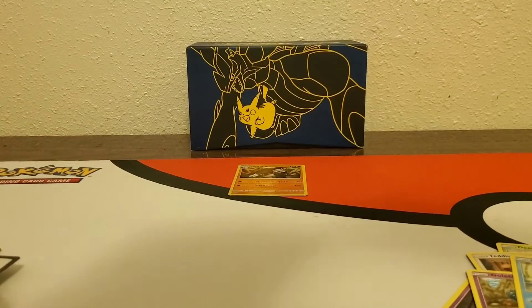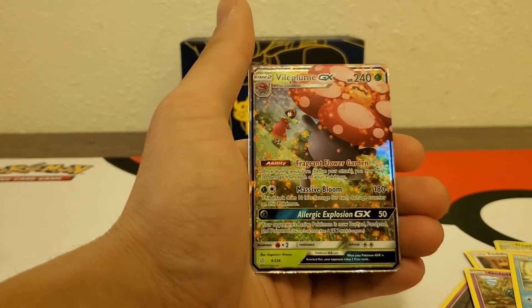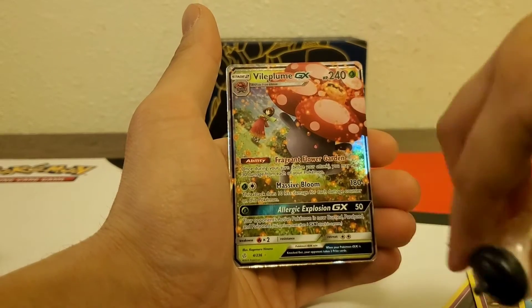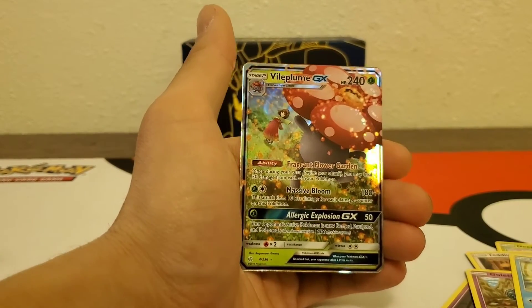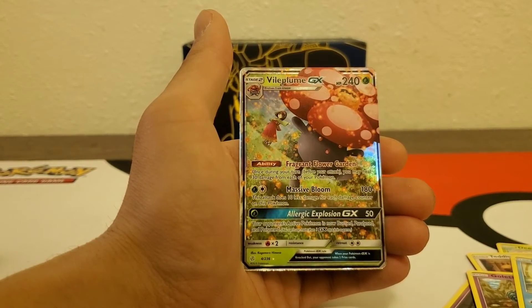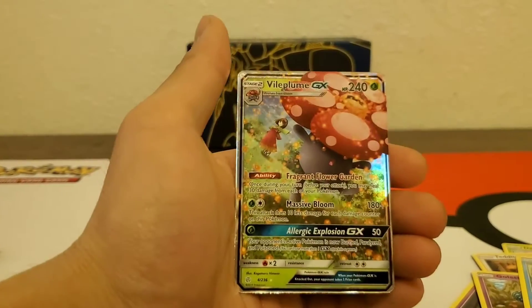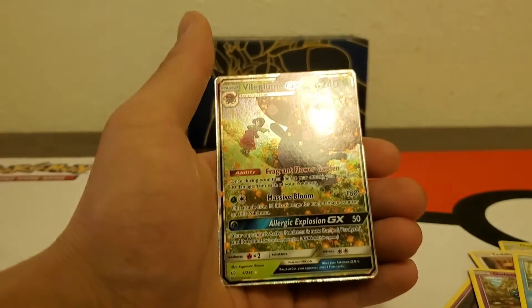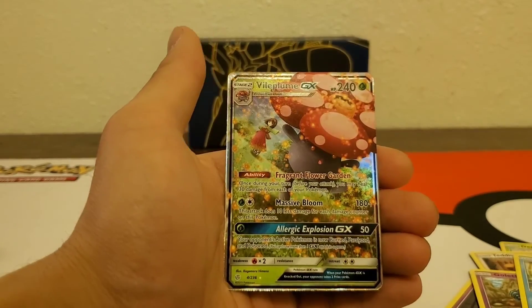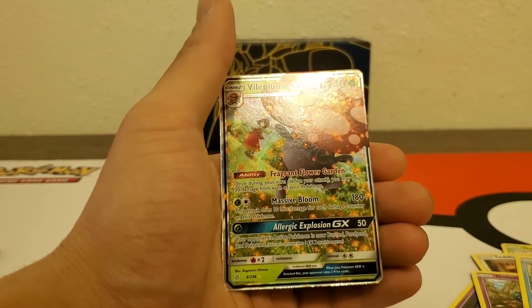That's it! Hang on — everybody look at that Roserade GX with Erica, in the LOL bottle! Man, I couldn't think of her name — sorry, it's Erica. It was definitely a little bit miscut though, as you can see on one side.